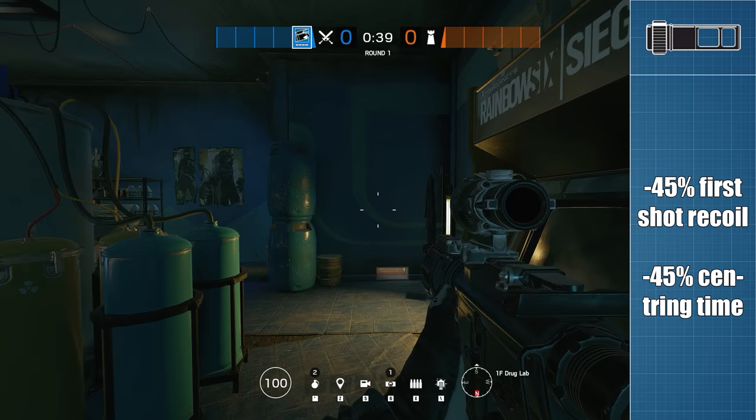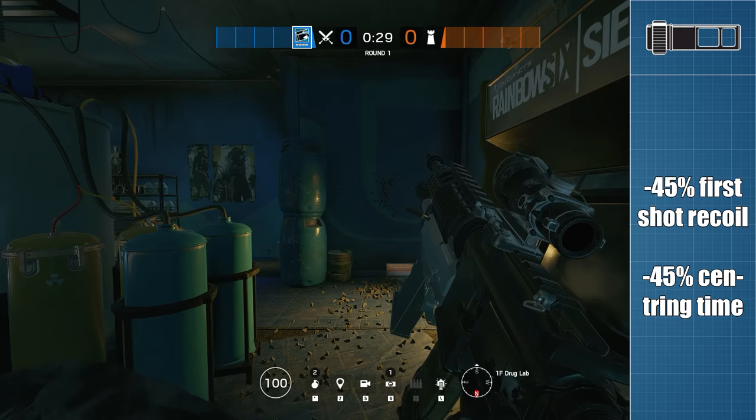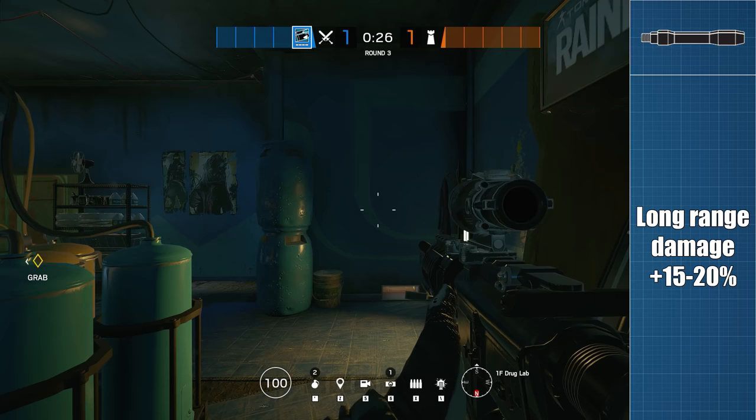The muzzle brake is also pretty simple. The muzzle flash is directed mostly sideways with only the occasional flash creeping into the bottom of the sight, and it reduces both the first shot vertical recoil and centering time by 45%. There are no improvements at all for later shots in a burst.